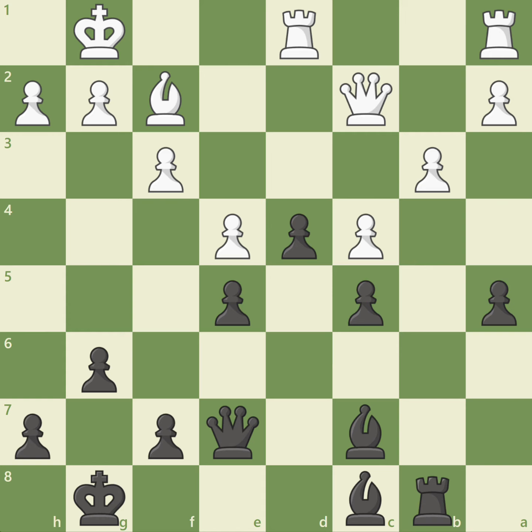If white can't activate the rooks, then white's small material advantage isn't that important. Black's defensive exchange sacrifice kept the position closed and forced white to make difficult decisions. Not only did Botvinnik defend this position, he later attacked on the king side and was able to win the game. Are you ready to unleash the powerful exchange sacrifice?